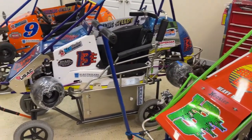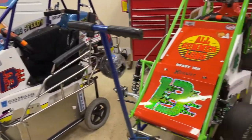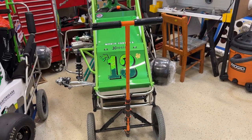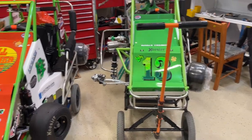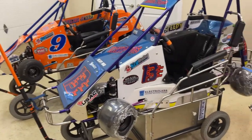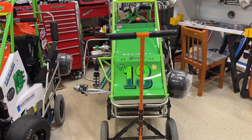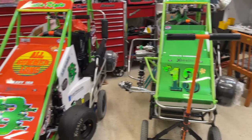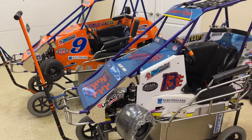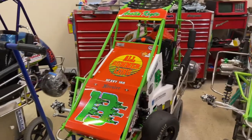After blue rookie, you can move into one of three classes: junior Honda, senior Honda, or heavy Honda. Junior Honda is reserved for 5 to 8 year olds, which is a pretty good breakdown. Senior Honda is 9 to 17 year olds, so your 9-year-old can be racing a 17-year-old. Heavy Honda, for whatever reason, is 8 to 17 — I don't know why it's 8 instead of 9 to 17, but that's what it is.